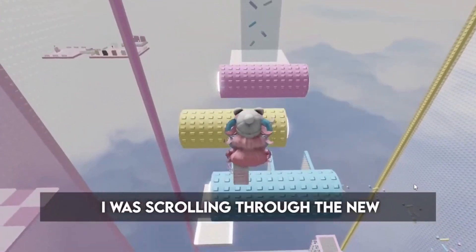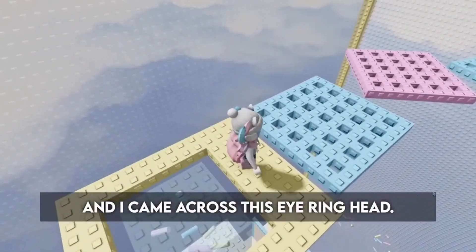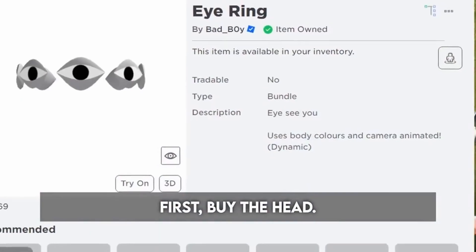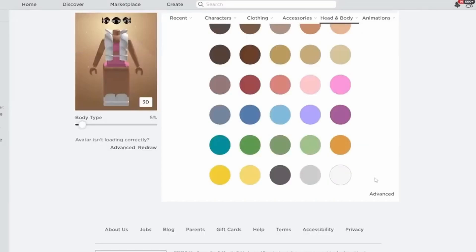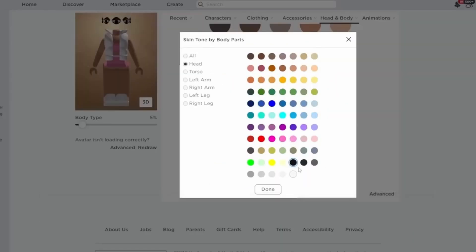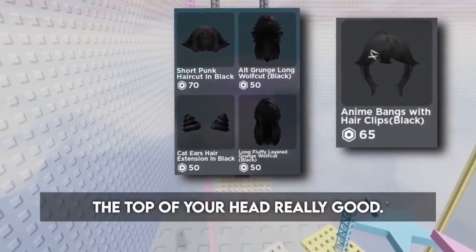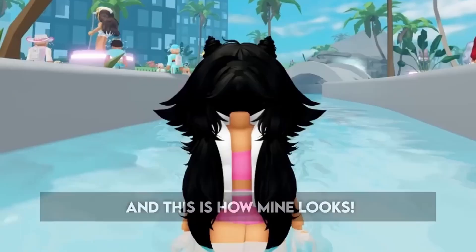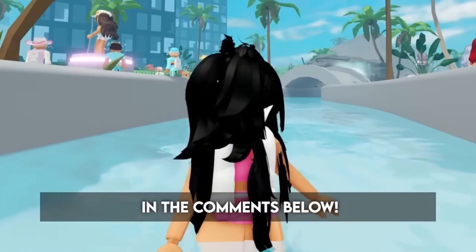I was scrolling through new UGC Roblox heads in the catalog and came across this iRing head. Here's how you can use this head for fake headless. First, buy the head and equip it, then go here and change the head to this color. Now put on a black hair combo - preferably one that covers the top of your head really well. This is how mine looks. Do you like this headless? Let me know your thoughts in the comments below.